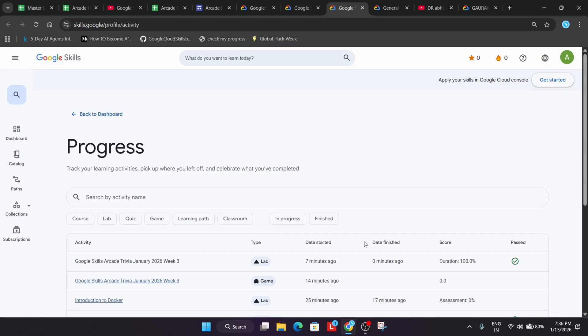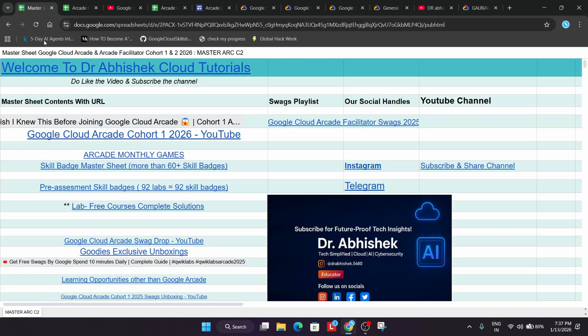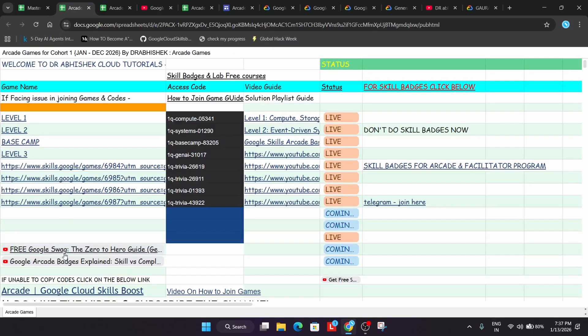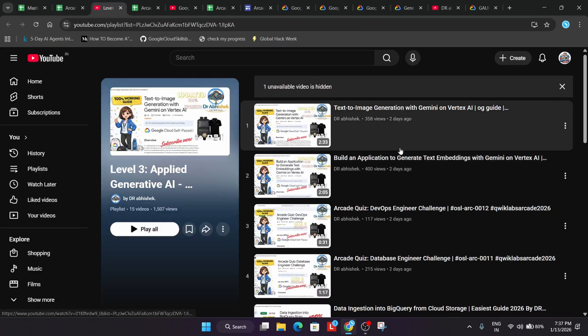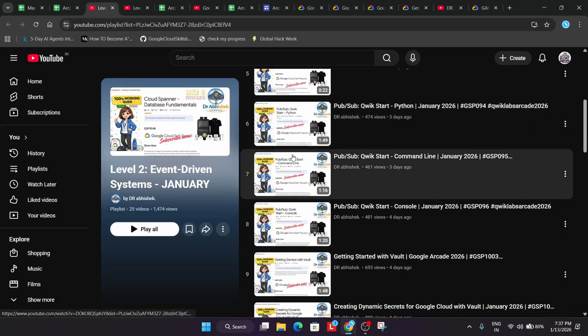For some Level 3 games you need to repeat the same process. Regarding lab solutions — the leaderboard rank does not matter. Here is our master sheet guide where all the resources are listed. Monthly arcade games are live and you only need to complete the monthly games. On the left side are all the games, and on the right side are the solutions — click on a playlist to see all solution videos.